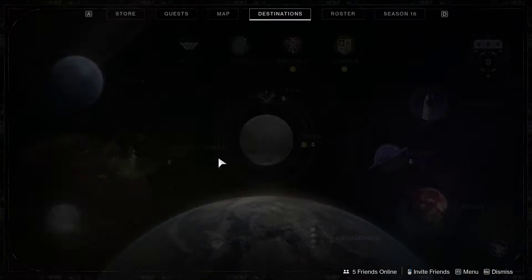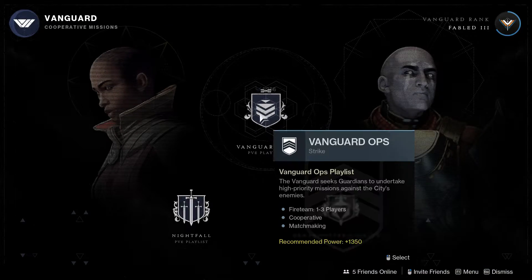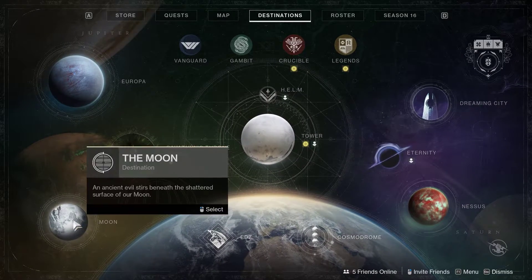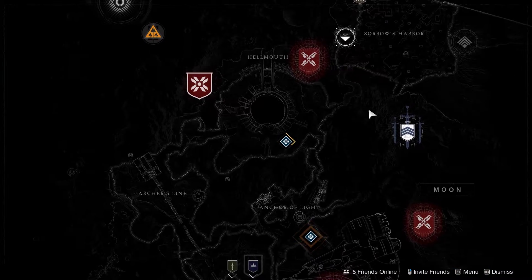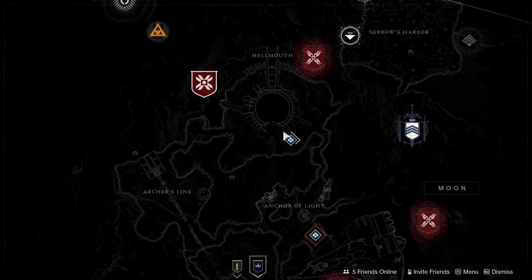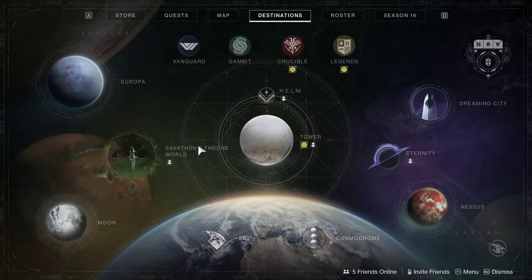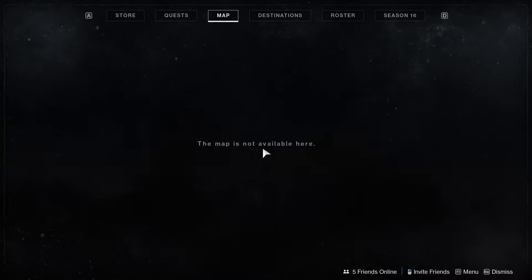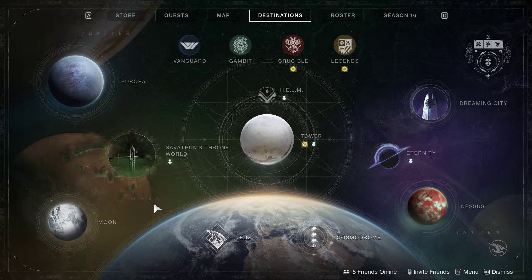This works for some strikes when you load into Vanguard Ops. For destinations that only have one strike, like the Moon, when you open up your map you see it's the Moon and so you know it's the Scarlet Keep. And if you open up your map and there is no map and it says the map is not available here, then you know it's Warden of Nothing because that's the only strike that doesn't have a map.